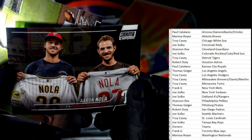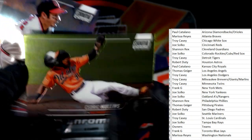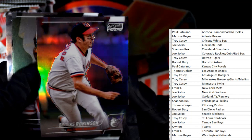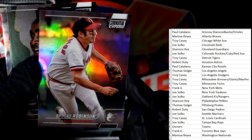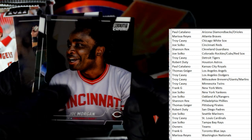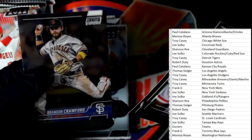Next up we have Aaron Nola - a couple of base cards to start out the pack. Cedric Mullins, Brooks Robinson refractor Baltimore Orioles going out to Paul. Joe Morgan, Alex Verdugo, and Brandon Crawford.